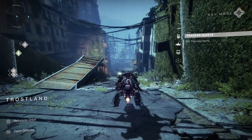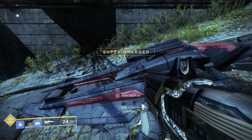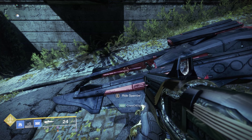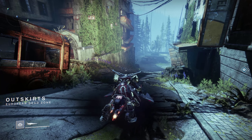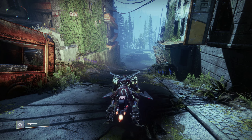Now we summon a Sparrow, boost it to load, and get off. Sometimes you get that double load thing, but you'll notice that the Sparrow is now floating and indestructible, and when you get on it, you can't move. This means that it's working.